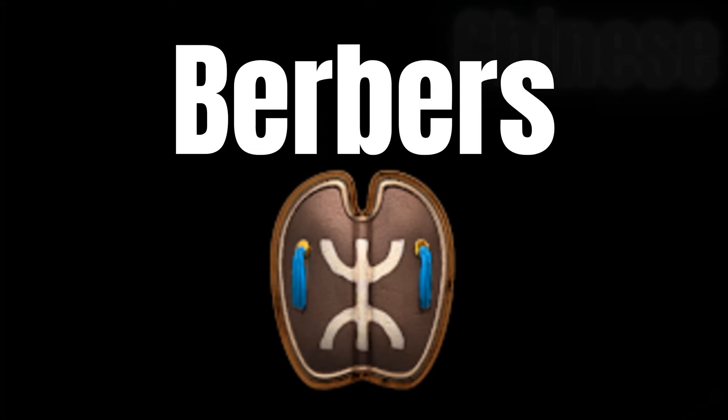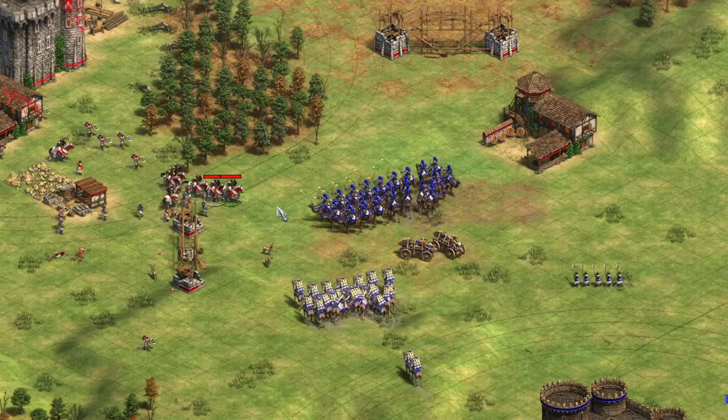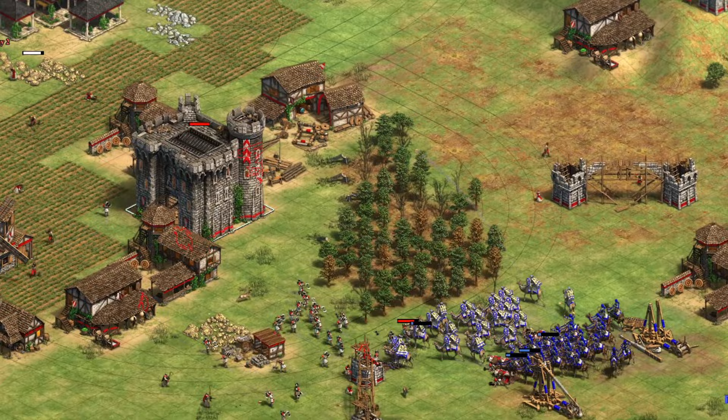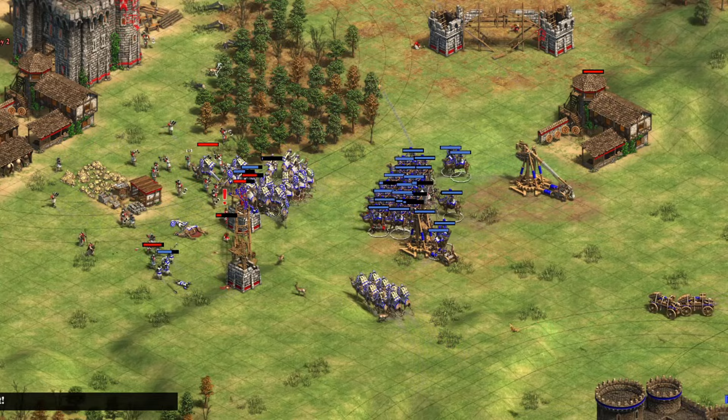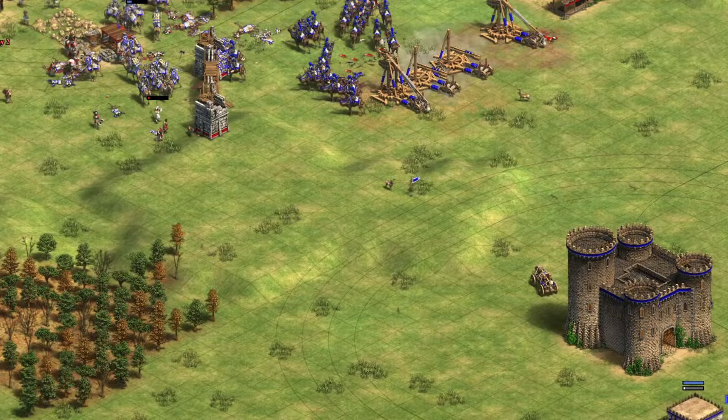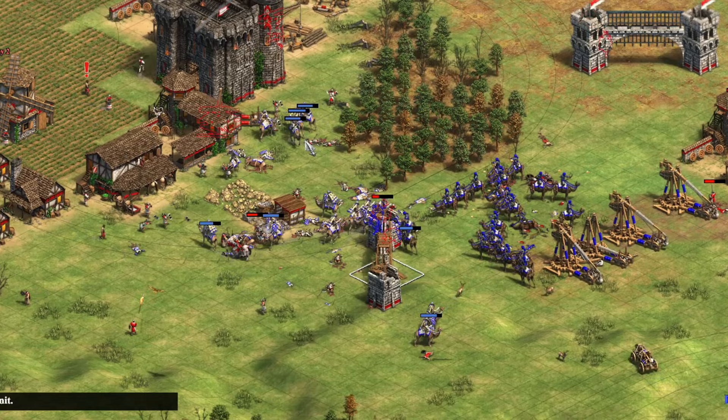The best choice of all are the Berbers. They have an amazing bonus of cheaper stable units — 15% cheaper in the Castle Age and 20% cheaper in the Imperial Age. This gives them a big boost in maintaining Camel and Knight production in the early Castle Age, enabling them to get a third stable down sooner to mass up an army more quickly. Camel Archers work well as a supporting unit, and they have a unique tech that enables their Camels to regenerate health. They have fully upgraded Camels, and fairly good siege and monk options as well.